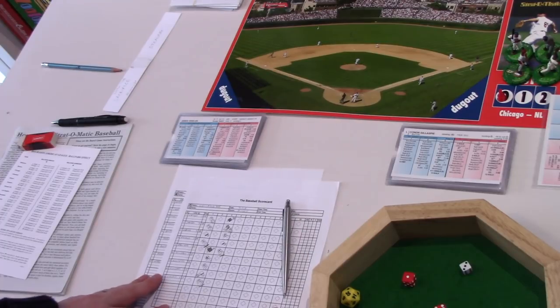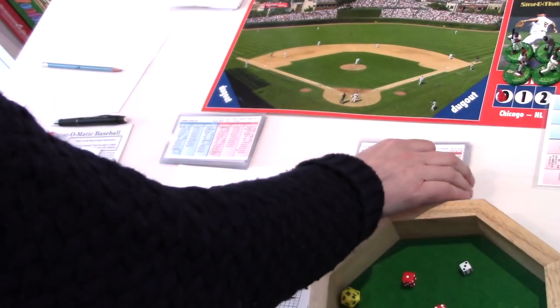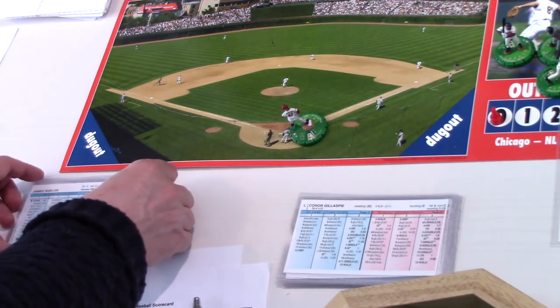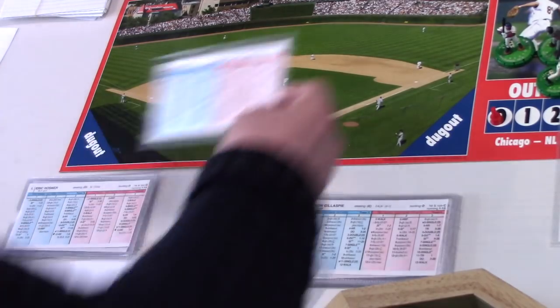Let's kick off then. We've got the Chicago White Sox. We're in the top of the fourth inning and we've got Conor Gillespie at the plate. He's a lefty and we've got James Shields pitching right-handed for the Royals.